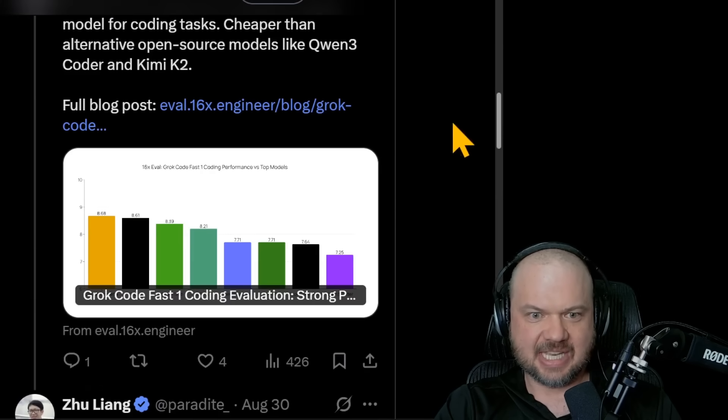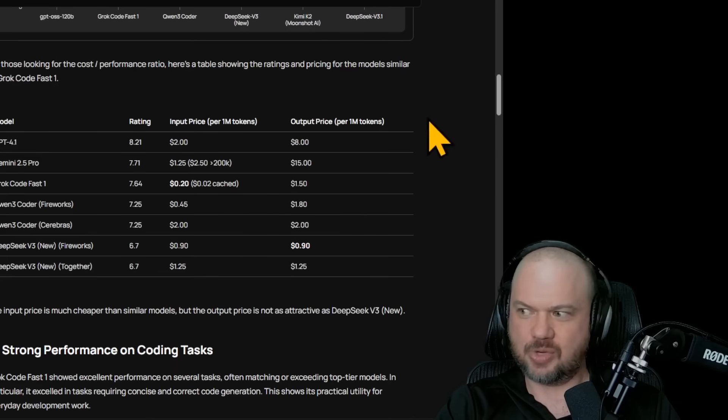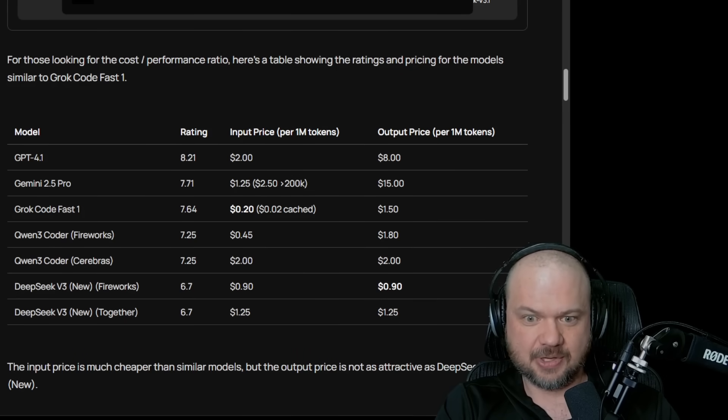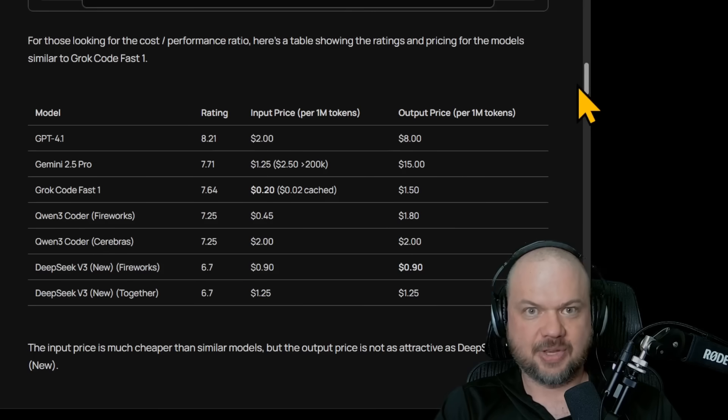Zhu Liang also has a blog post detailing the evaluation methodology. His comparison of all models and their costs shows: GPT-4.1 is $2 input / $8 output per million tokens; Gemini 2.5 Pro is slightly less on input and slightly more on output; but Grok Code Fast 1 is just $0.20 input and $1.50 output per million tokens — one tenth the cost of Gemini 2.5 Pro. Even compared to Gemini 2.5 Flash ($0.30 input / $2.50 output), it's still cheaper. A very solid, cheap, and good model that everyone on Open Router is loving.